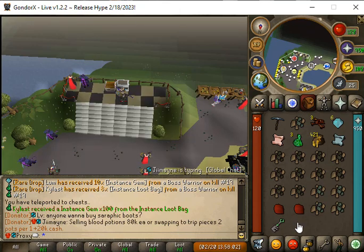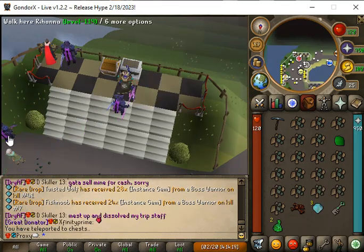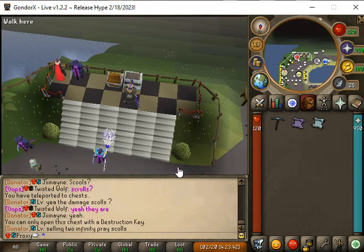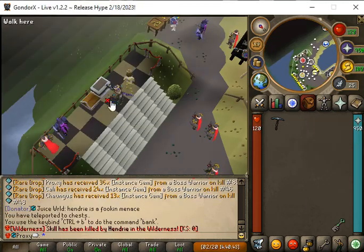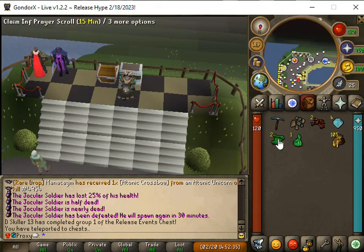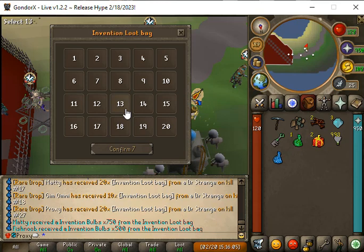We're gonna use several destruction keys at home and we're getting mostly 50% DDR scrolls and 50% DR scrolls, along with a 25% damage scroll and some infinite prayer scrolls for 15 minutes. We just got 25 loot bags from the invention boss, so let's go and open those up.